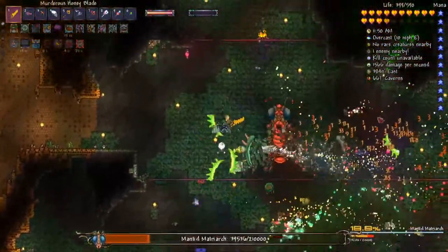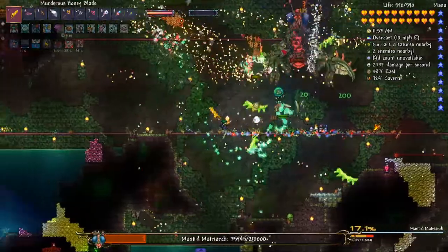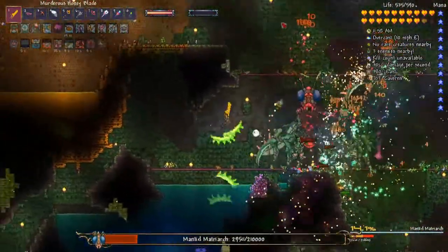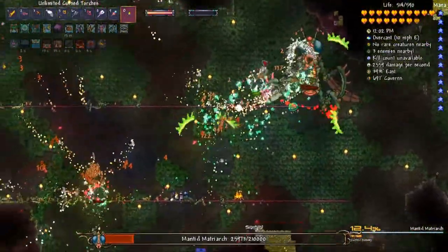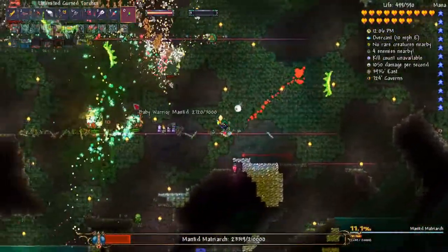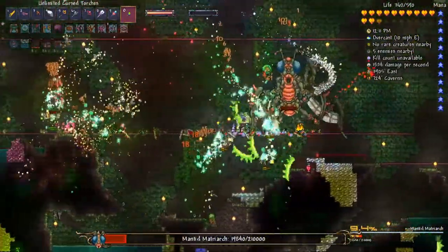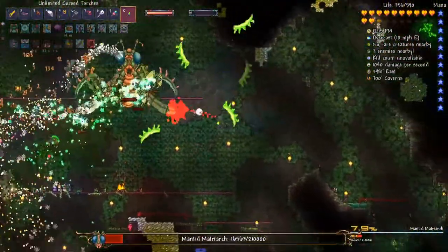Okay, got her down to under 20% now. I've had her here before and she healed back. If you take her out of the jungle or to the surface she definitely enrages, so be careful with this fight. Probably would have been better off fighting her inside the jungle temple - got more vertical space in there.